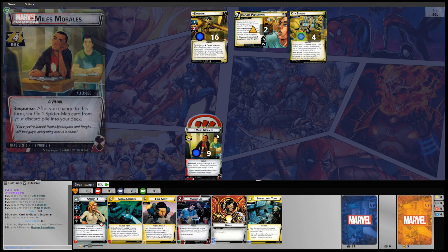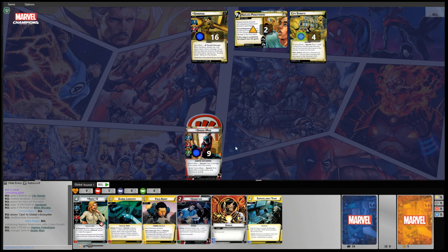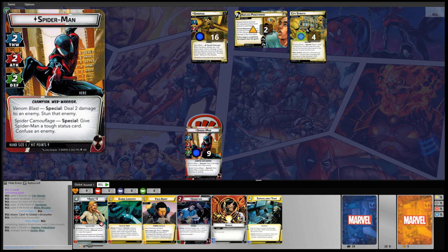Let's take a look at who my hero is today — it is Miles Morales. Flipping his card to the hero side: Miles Morales Spider-Man has a thwart of 2, attack of 2, and defense of 2. He's a champion web warrior with Venom Blast — a special that deals two damage to an enemy and stuns that enemy. He also has Spider Camouflage, a special that gives Spider-Man a tough status card and confuses an enemy. Very powerful special abilities on our hero today.